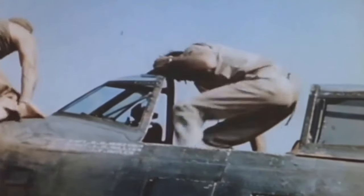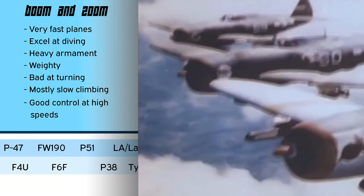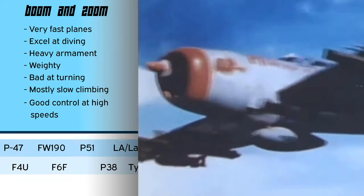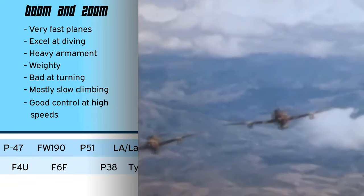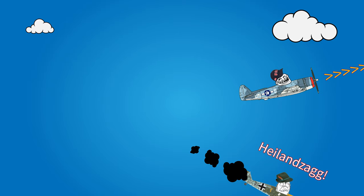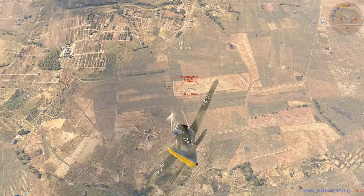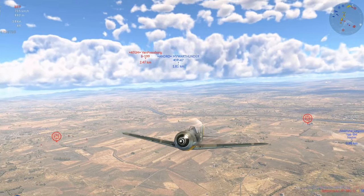Boom and zoom fighters like the P-47D usually are more heavy, but have sleek airframes and powerful engines. They are built for high dive speeds, lots of control in the process, and are optimized to convert speed back into altitude. While going fast, your time on target is small, so boom and zoomers usually pack a hefty punch like the P-47D with its .50 cals. The basic tactic is to attack from above in a fast dive and then extend away in a shallow climb to regain your energy. Use your mouse to gently maneuver your plane — the emphasis lies on flying in a mostly straight line. Because of their weight, pure boom and zoom planes lose a lot of energy while turning, so just try not to. BnZ is hit and run.